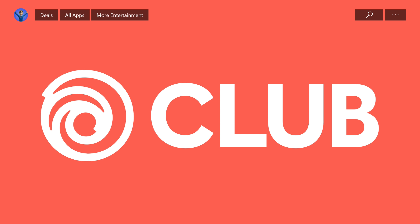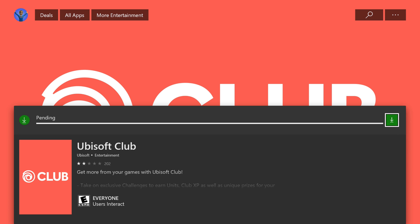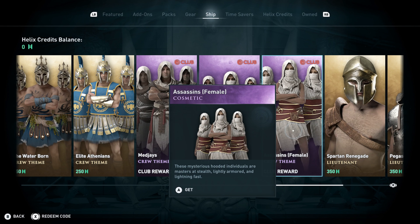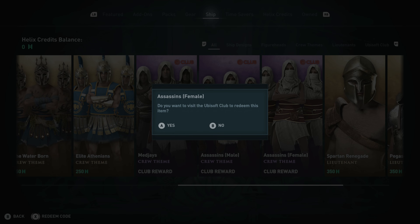So what I wanted to do here was obtain the free all-female crew for my ship. So we're installing Ubisoft Club real quick. It's got two out of five stars because it's kind of crap for the most part — that's probably why I deleted it at some point — but it does come in handy with things like this.